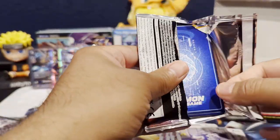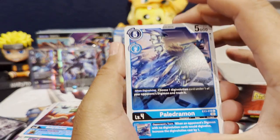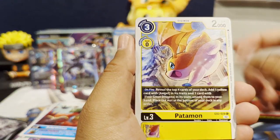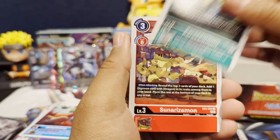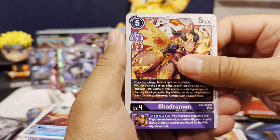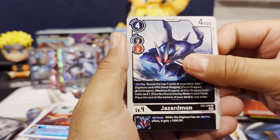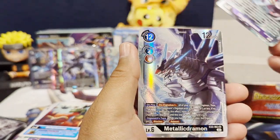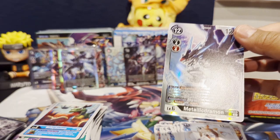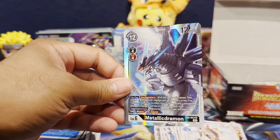Next pack. We get a Patamon, Godflame, Sunrisemon, Shadramon, Groundramon, Jazramon, Plejiamon, McGee Dramon as our first rare, and Metallic Dramon as our SR pull. Nice.